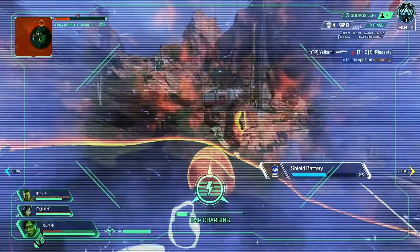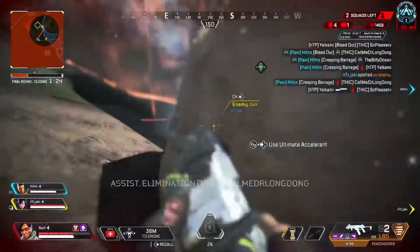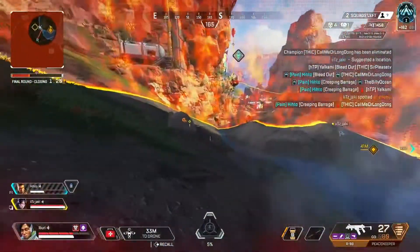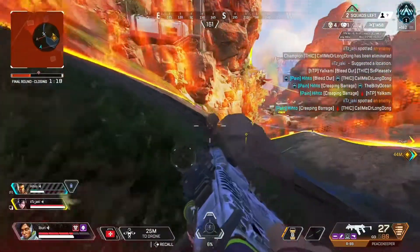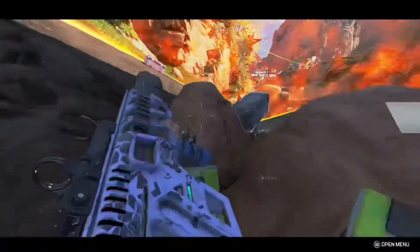And if you're playing Crypto, you need to EMP this as fast as possible. The EMP destroys the bubble, and the airstrike does the rest. EMPing that bubble stunned the enemy team and left them all out in the open with no cover against the Bangalore ulti.